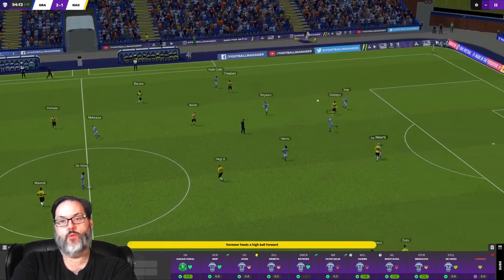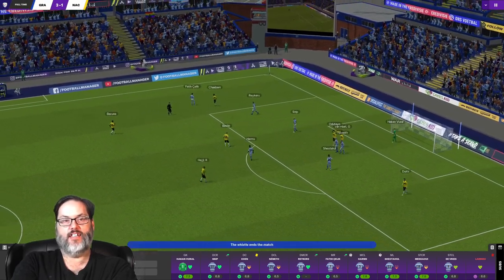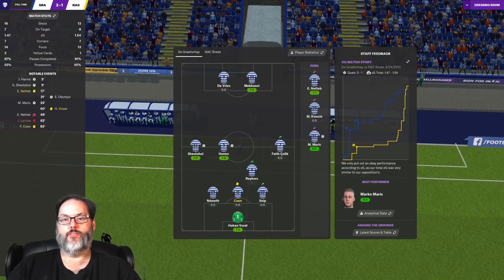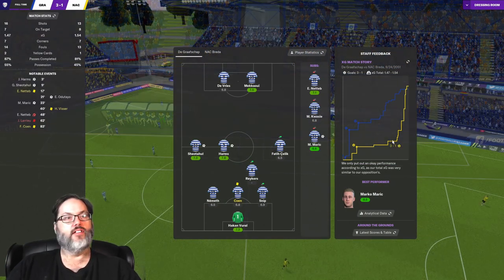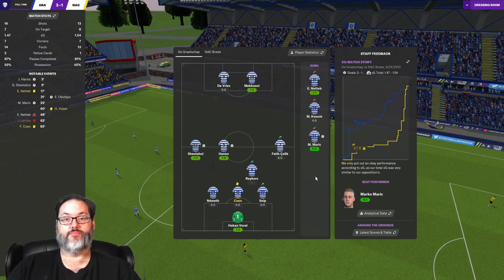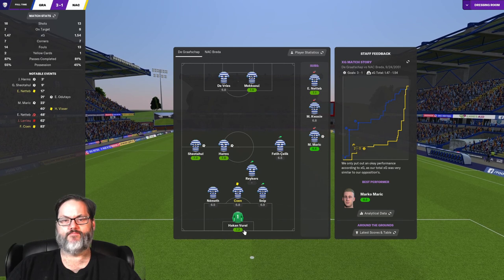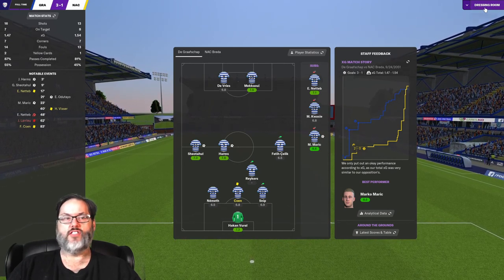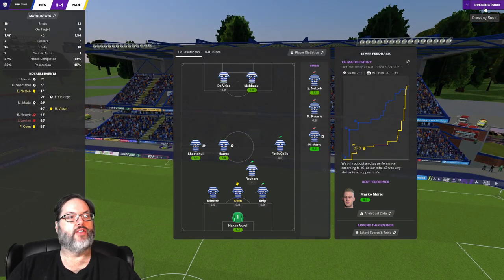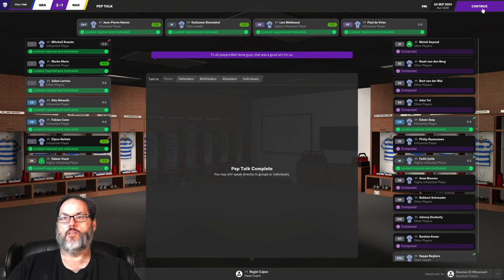NAC ended up with a 1.54 xG - they actually ended up better than us statistically. That shows the game that Veral had. Down the stretch he went from about a 6.6 to a 7.3, good to see that rebound. Seven of our 16 shots on target - we could have done better than that. Passing and possession was there, definitely a good win. Merrick scores on his debut.